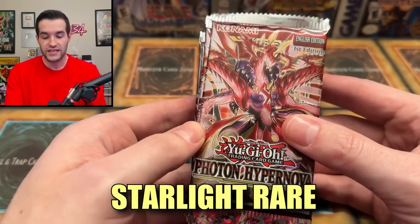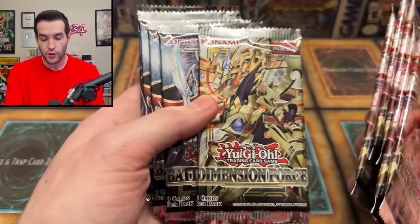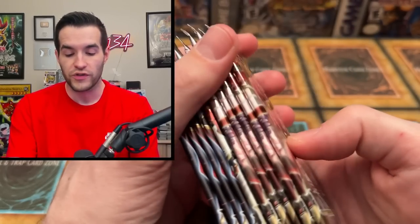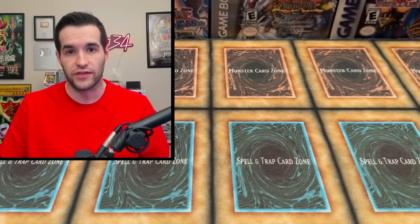Our second contender is starlight packs — these can pull starlight rares as the highest rarity card. We have Photon Hypernova, Dimension Force, and four packs of Battles of Chaos. All could potentially pull the starlight rare of whatever is in their specific set. There are also secret rares and other cards, but the highest rarity is what we're talking about.